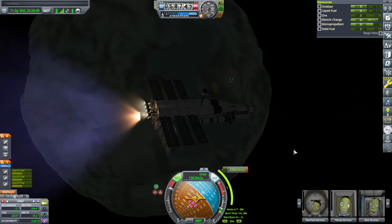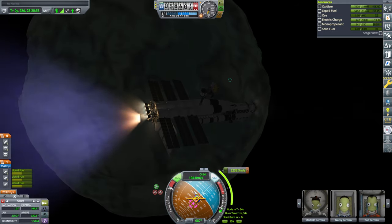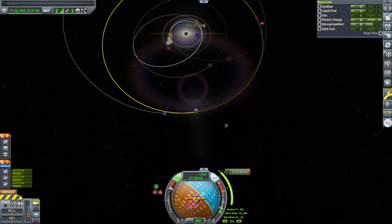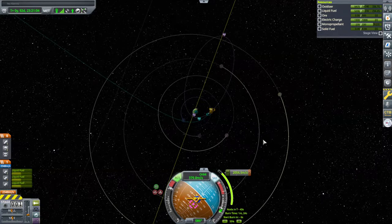My throttle is not working. I've throttled down the Bobcats in the hope that that helps us stay balanced. You'll note that the burn is really big, and that's because we don't have the benefit of Kerbin's Oberth effect out here near Minmus.